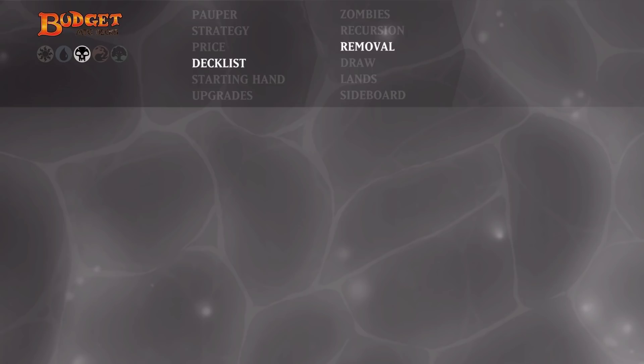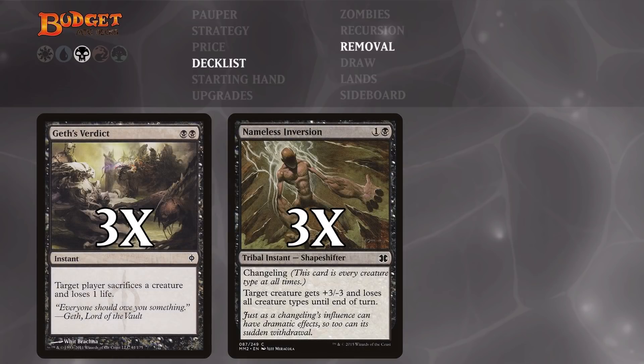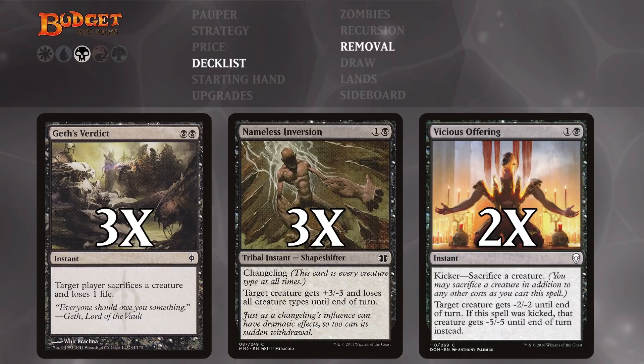Next up we have our removal spells: three copies of Gath's Verdict, three copies of Nameless Inversion, and two copies of Vicious Offering. Gath's Verdict is the classic Edict effect — it targets a player, forces them to sacrifice a creature, and they also lose one life, which advances our game plan. The instant speed makes it more interactive and can catch opponents off guard. Nameless Inversion gives a creature +3/-3 until end of turn and can kill a lot of things. It has Changeling, so you can get it back with Ghoul Colors Chant — not with Ghoul Razor, sadly — but it's very nice to be able to recur a piece of removal like that.